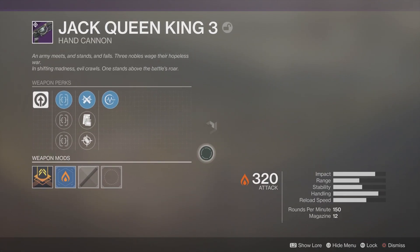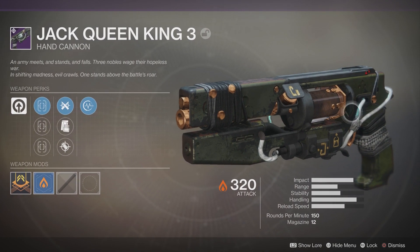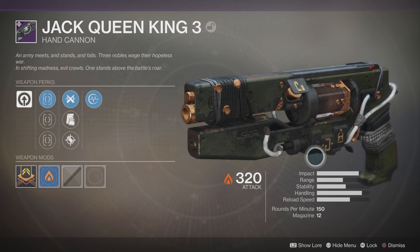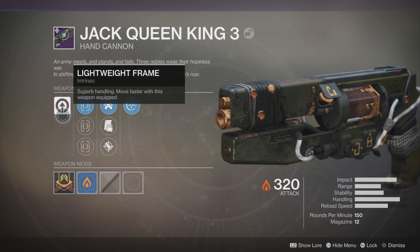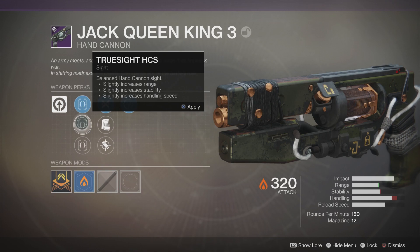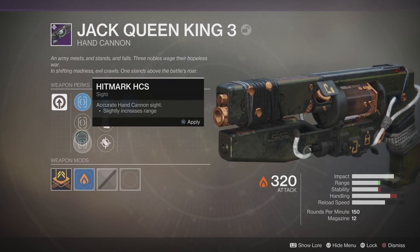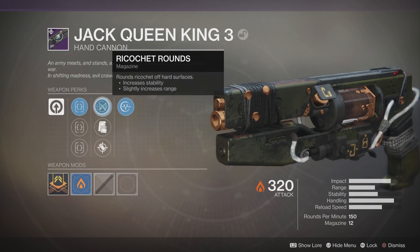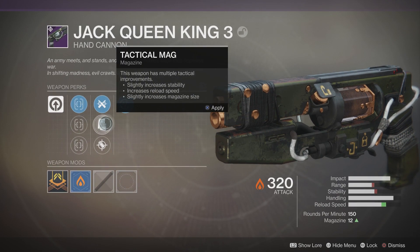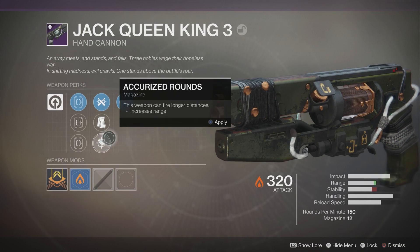You can see it's got really amazing impact, decent range, really good stability, awesome handling, and a really quick reload speed. Magazine of 15, rounds per minute is 150. The main perk is superb handling — move faster with the weapon equipped. It's got the Faster HCS for greater handling speed and accuracy, True Sight which increases range, stability, and handling speed, and ricochet rounds — I haven't actually seen a hand cannon with ricochet rounds before. It's also got Tactical Magazine for increased stability, reload speed, and increased magazine size.